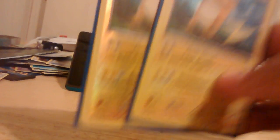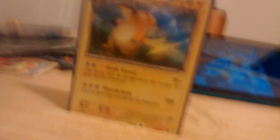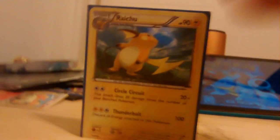I use those to evolve into my two Circle Circuit Raichus — they're not expanded, printed in Generations. Circle Circuit does 20 damage times the number of your benched Pokémon, so it can do 20, 40, 60, all the way up to 100 damage for just a Double Colorless. Thunderbolt does 100 but you discard all energies. I run two of those.